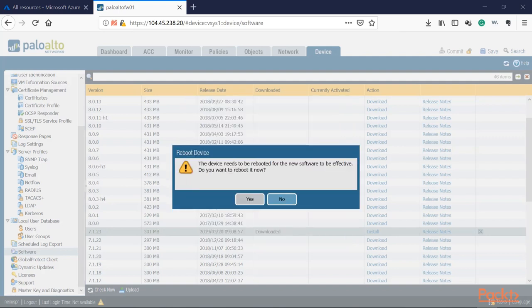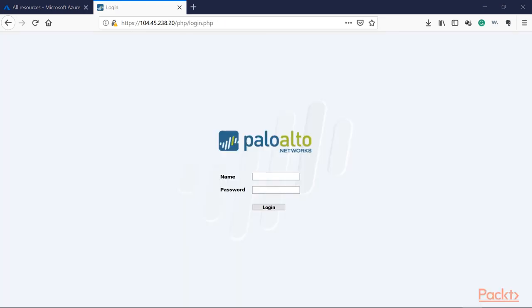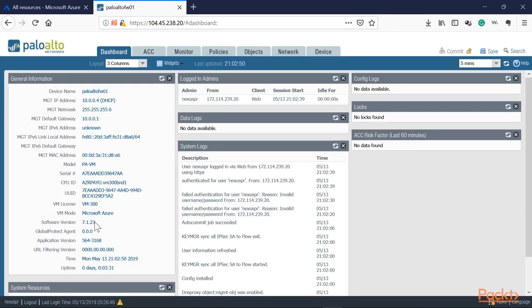The download has completed. Now we can see the image is downloaded and uploaded into the software manager. Let's install the update. Once done, it will apply the image and restart the unit. It has completed and is asking us to reboot to apply the maintenance upgrade. Clicking Yes — the PA is rebooting. The firewall has come back online. Logging back in, we can now see we're running 7.1.23 — a successful upgrade.